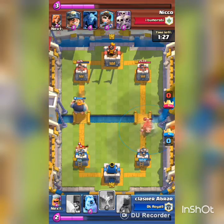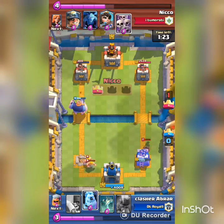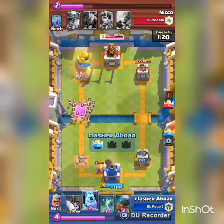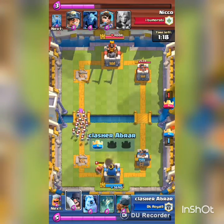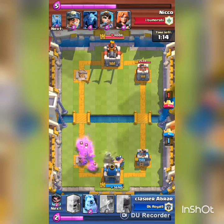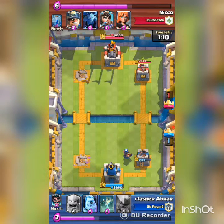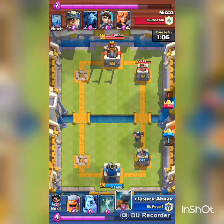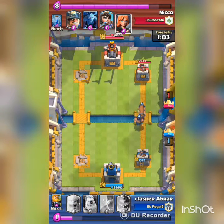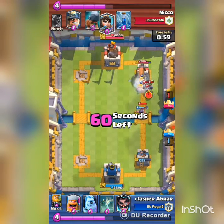I pulled the hog rider with the tornado because I couldn't afford much damage. I was also going to take the tower and he was also going to take the tower. He had 1,300 damage. He was taking the bait. I dropped a battle ram — I think this was my first time using a battle ram in this battle. He didn't have anything to answer it.